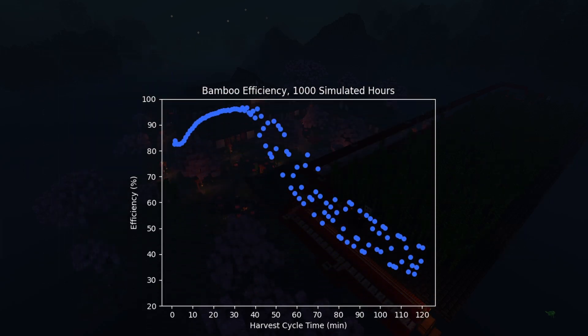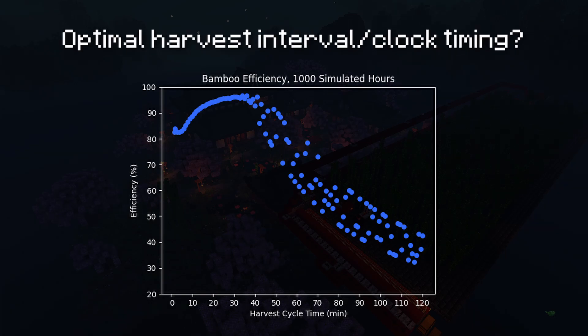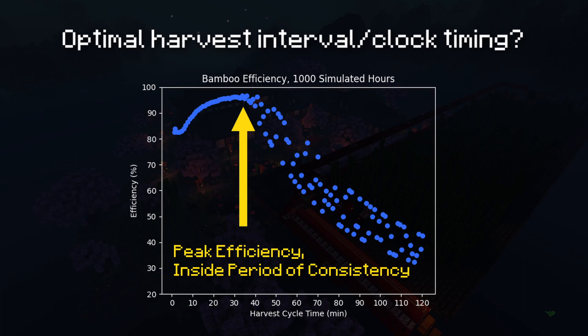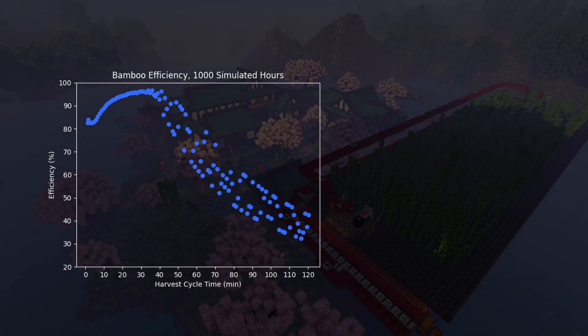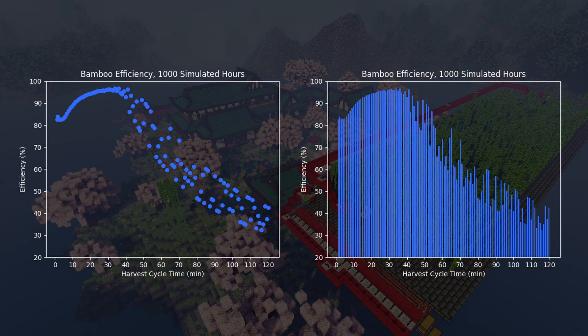Those are just my theories, but I'd love to hear your explanation. Going back to our original question: what is the optimal clock time for bamboo farms? I'd say 34 minutes is the best and most consistent — I got 96.6% efficiency there, which is really high. But in practice, the best timing is really up to you. If you don't want your farm running that often, you could easily go with an hour harvest time and still get around 75% efficiency. Bamboo grows so quickly that losses in efficiency aren't nearly as big a deal as they are for farms like sugarcane. So feel free to use these graphs to determine what works best for you.